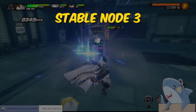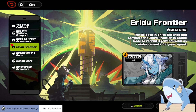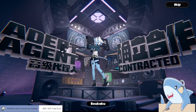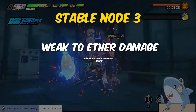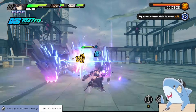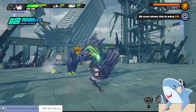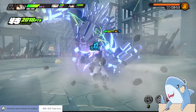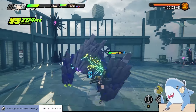Stable node three is where things begin to become a bit more challenging, especially if you're just starting out, but you'll be rewarded with a free Sokaku once you beat it, so it's worth completing even if you just unlocked Shiyu Defense. This stage has enemies that are weak to ether damage. The most difficult enemy is the Farbauti that will go on a rampage and swing its massive arms at you. Luckily, they have a big windup on their attacks, making them pretty easy to dodge and perfect assist, and if you attack them from the sides or the back, they are much easier to manage.